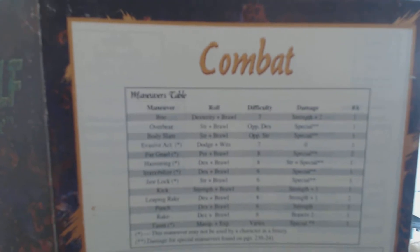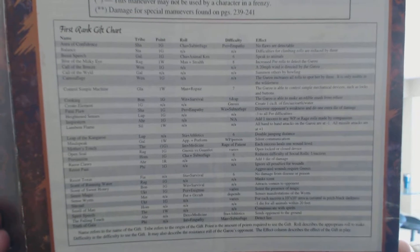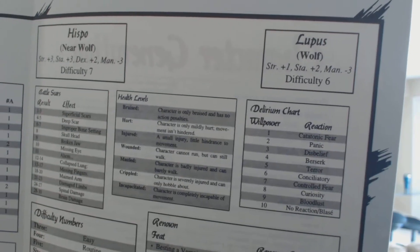Here is the combat chart and maneuvers table, along with a first rank gift chart. On the inside at the top it kind of goes through the different stages and the bonuses related to that, and then there's a delirium chart.